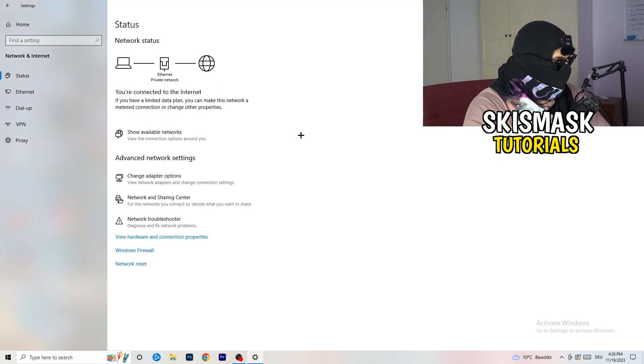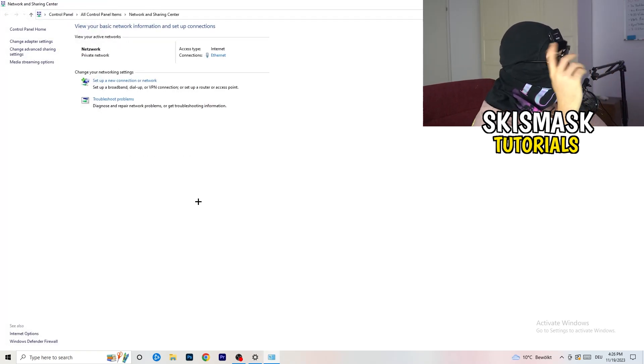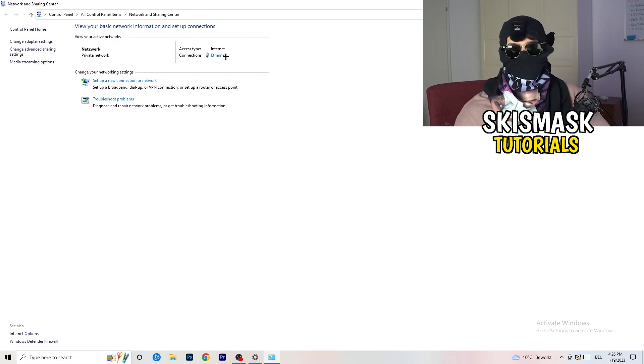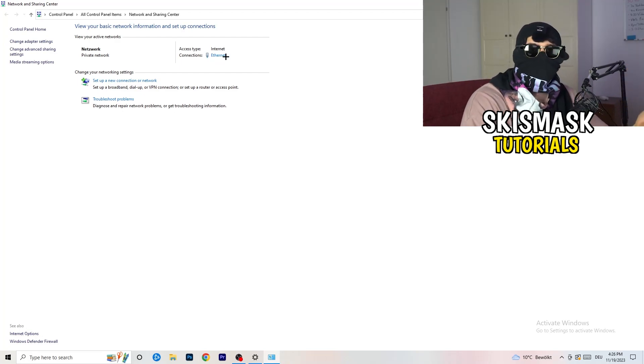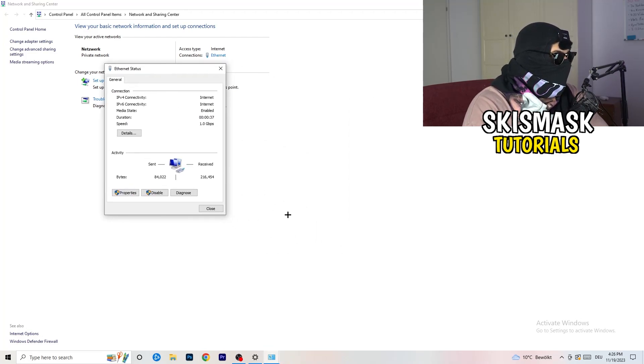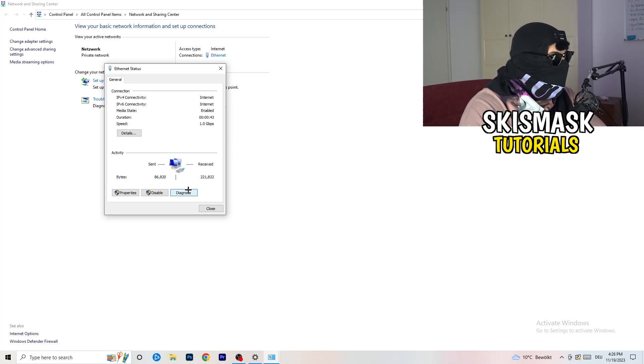Close that and go back to 'Network and Sharing Center' — the option in the middle. Click on that. You can go to 'Troubleshoot Problems' here as well to find any network-related issues. You can also click on the blue link showing your connection — ethernet or Wi-Fi — and in the window that pops up, click 'Diagnose' to diagnose your connection and check if something is wrong.